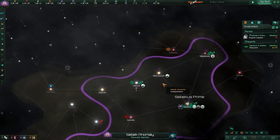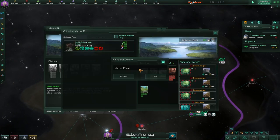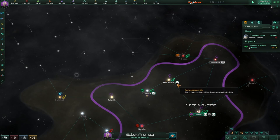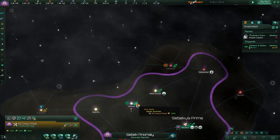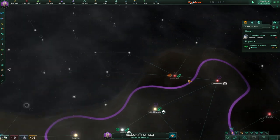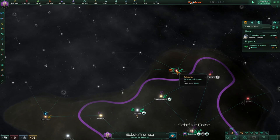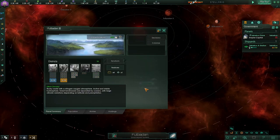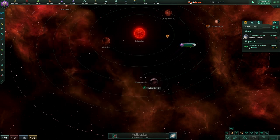When we last left our growing empire, we had just discovered our first habitable world. Unfortunately, it doesn't look like it's a good option for generators, so we're going to start by creating our first industrial planet. We have an opportunity here in the Fulabodon system to get another planet — one desert and one continental, which has a nice generator, but it really has some nice industrial district options.